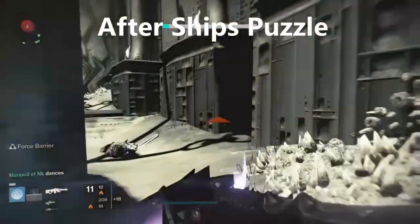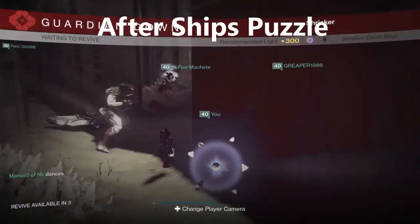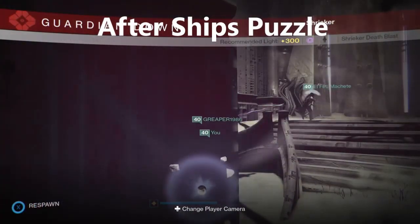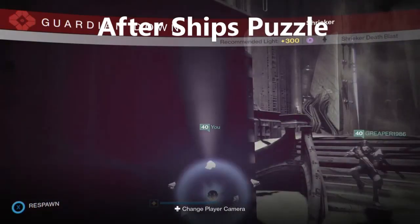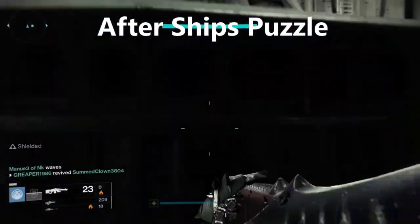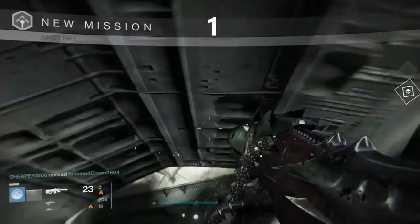You come into this room here and just on top of this podium, as you've just seen, is your first calcified fragment, ready to get picked up. Just on top of this podium here — like I said, it's just after the jumping ships, before you go in the portal that takes you to Golgoroth.